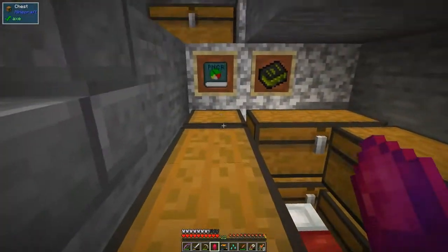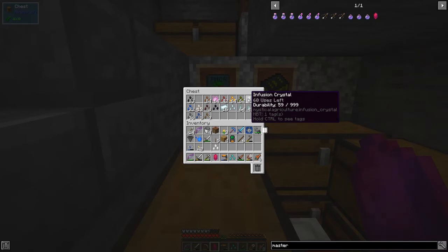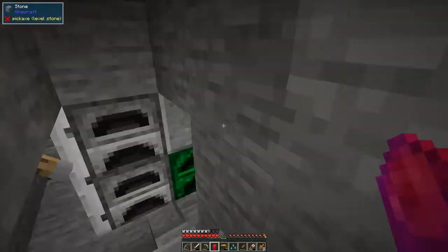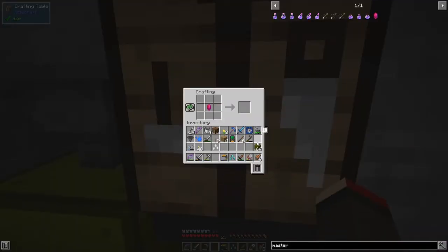The existing crystal I've got at the moment only has 59 of a thousand uses left - it starts at 999 but it's really a thousand uses. One thing we can do with the master infusion crystal is take inferior blocks and use those instead of inferior essences. You use it like this to make prudentium blocks, which is a lot quicker and easier.